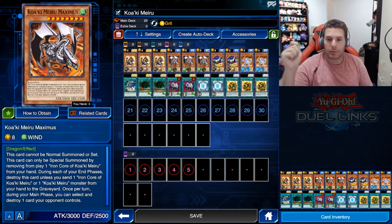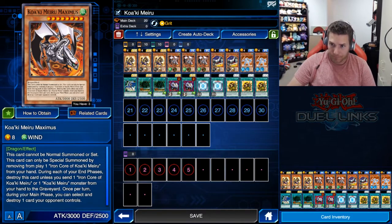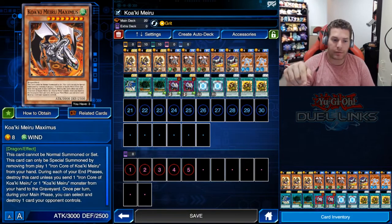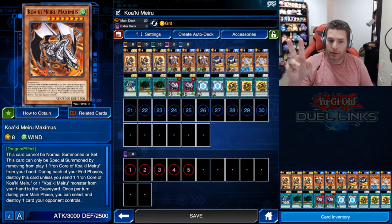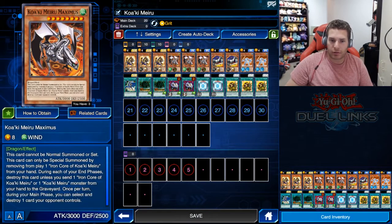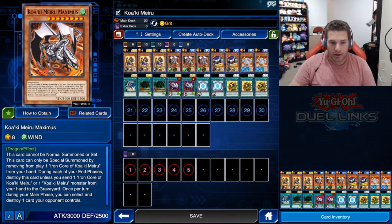Koaki Meiru Maximus cannot be normal summoned — it can only be special summoned by removing one Iron Core from play. During each of your end phases, you destroy it unless you send one Iron Core or one Koaki Meiru monster from your hand to the graveyard. Its big effect: once per turn during your main phase, you can select and destroy one card your opponent controls. That's probably the best spot removal in the game and it's super easy to get on the field.